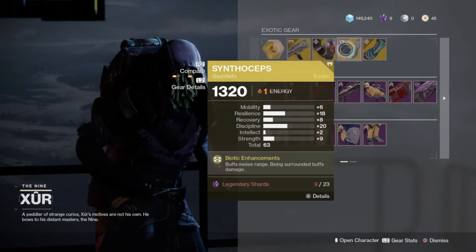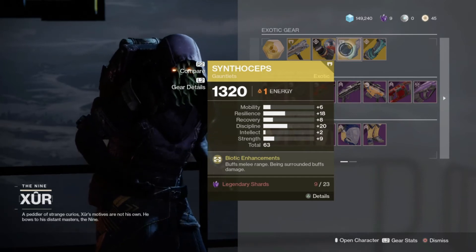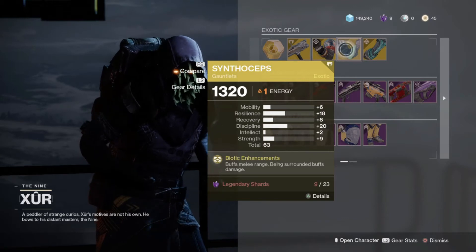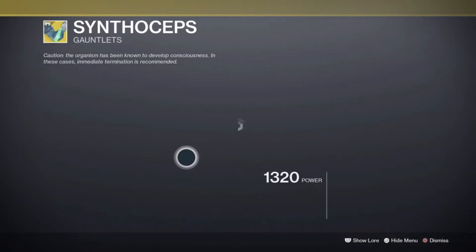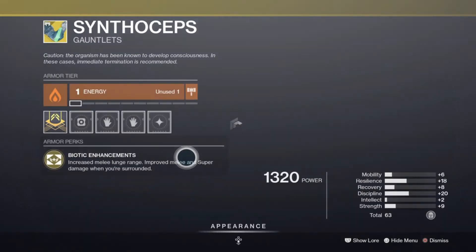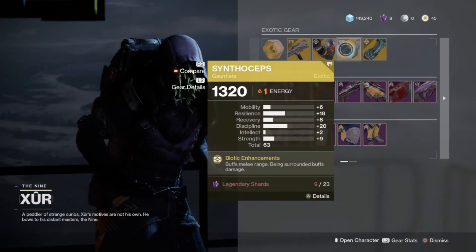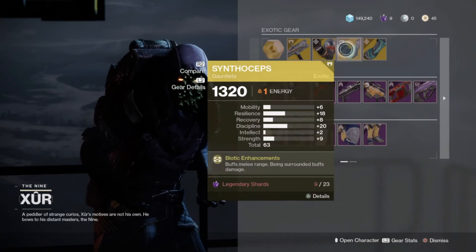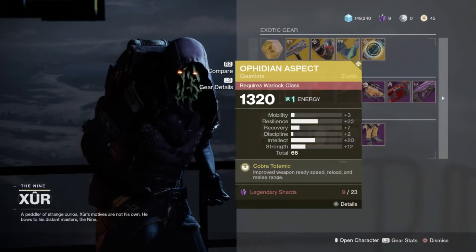For the Titans, we have the Simpercept Gauntlets, which have the Bionic Enhancements perk, which buffs melee range, and being surrounded buffs damage — I believe this only affects supers and melees. It also increases the dash range for melees. This one has high resilience and high discipline, not really what you want; you really want high strength.